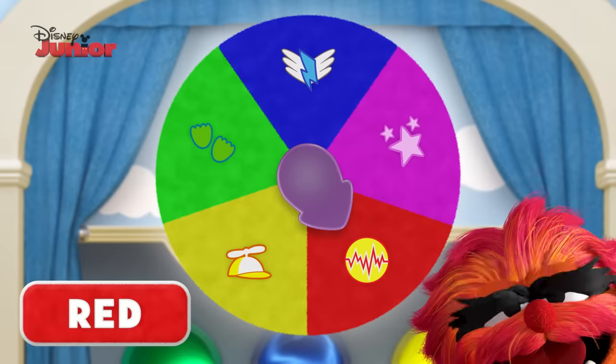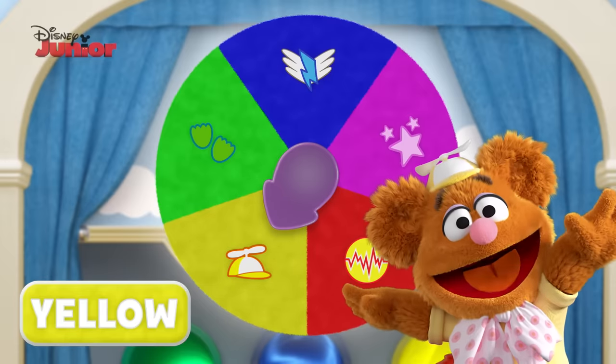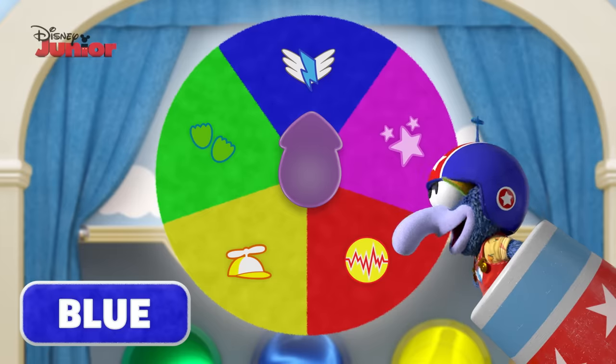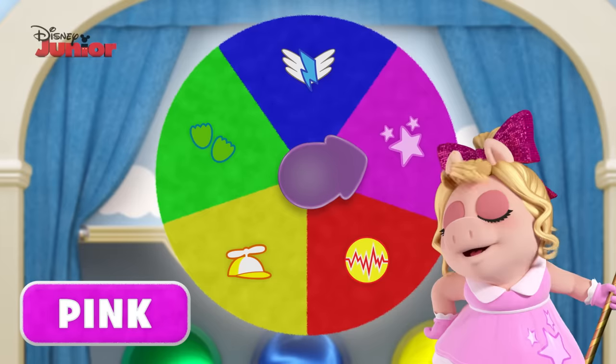Red like Animal, yellow like Fuzzy, green like Kermit, blue like Gonzo, and pink like Miss Piggy.